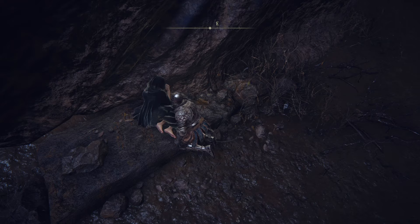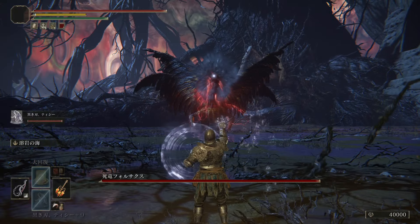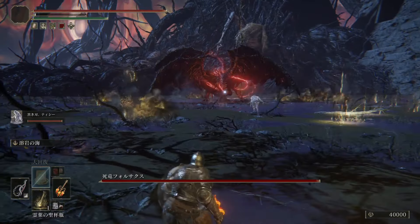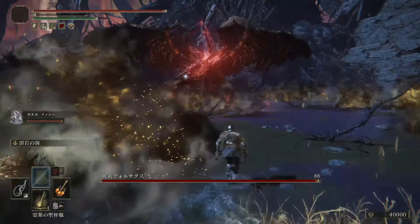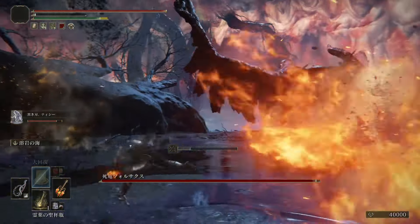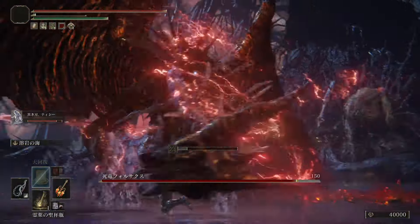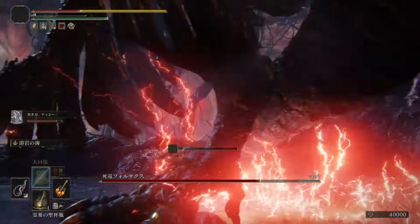We'll look at a couple bosses here. First will be False Axe, down in the Deep Root Depths. Here I'm using a couple whips. I've been liking whips — apparently they do strike damage, which was kind of surprising, but once you think about it, I guess it makes sense. We summoned Tish. That's gonna be probably my best summon, because I can't pick up the Mimic Tear with this Challenge Run.